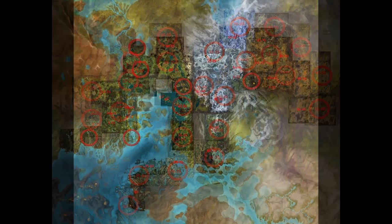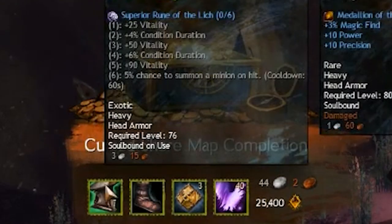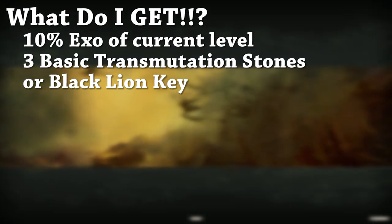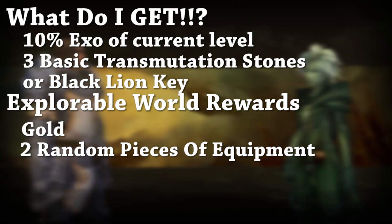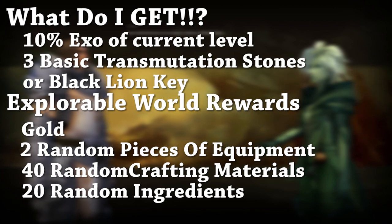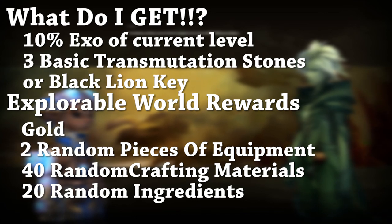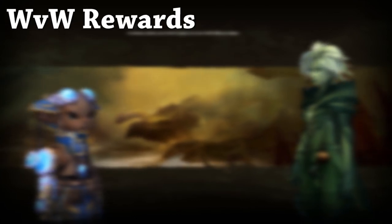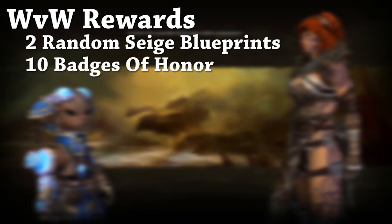Hearts are not present in every area — not in Orr or World vs. World. The areas you have to complete are explorable zones, cities, and World vs. World. You do get rewards for completing each map: all of them give 10% experience of your current level and three basic transmutation stones or a Black Lion key. Explorable zones also give gold, two random pieces of equipment, and 40 random crafting materials or 20 random ingredients available in the zone, which you can sell or use for your legendary.